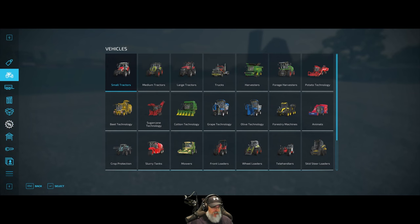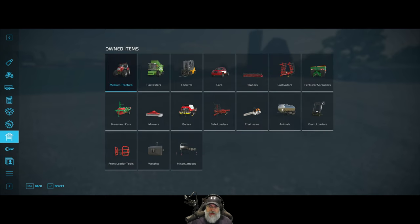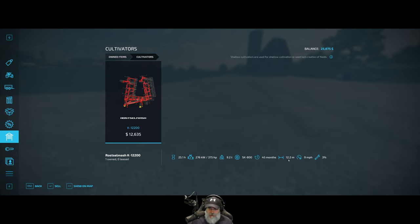Let's take a look at the sales. Oh look at that — $66,000, it's a cultivator with a 15.7-meter spread. Ours has a 12.2-meter spread, so this one's about three and a half meters wider.